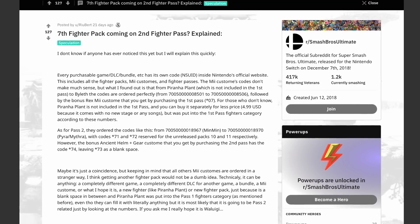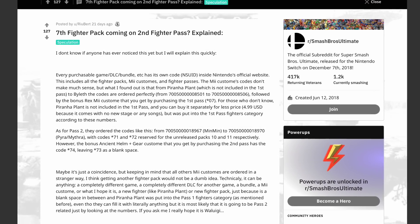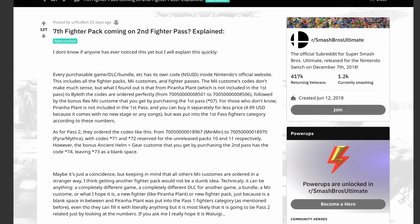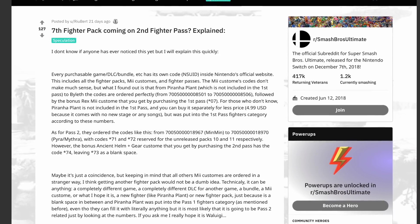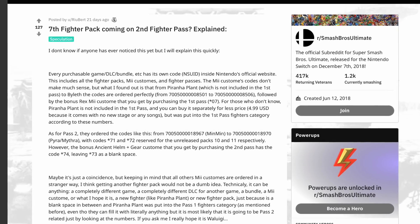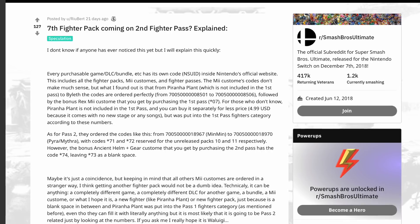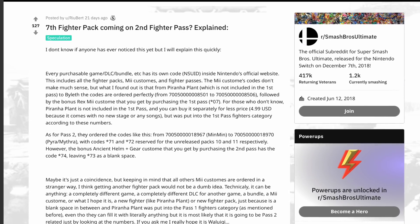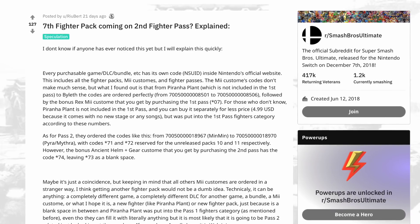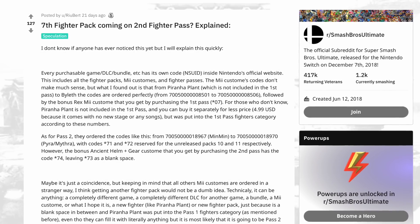They go on to explain that every single DLC character from Fighter's Pass 1 to the Mii costumes to Fighter's Pass 2 all have their respective NSUID. For Nintendo, all games, DLC, and bundles have their own respective code called the NSUID. These are the final numbers that you find when you click on the webpage link for each DLC character.